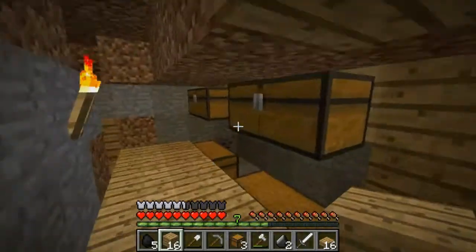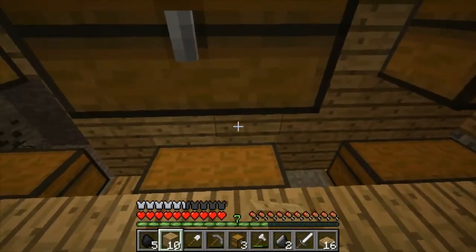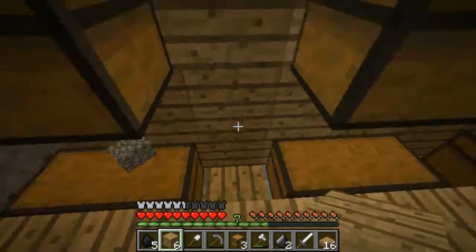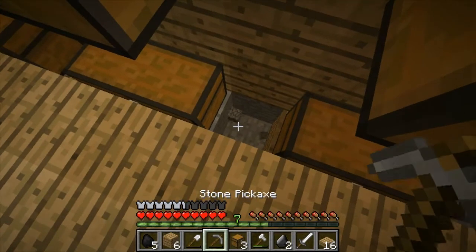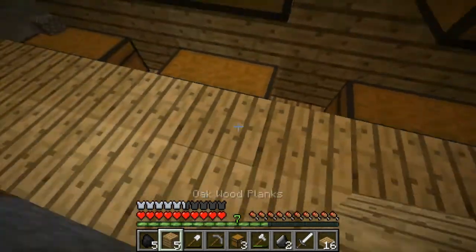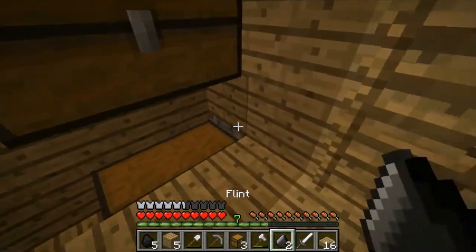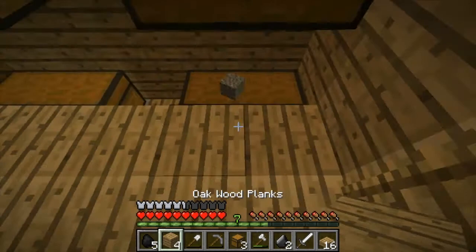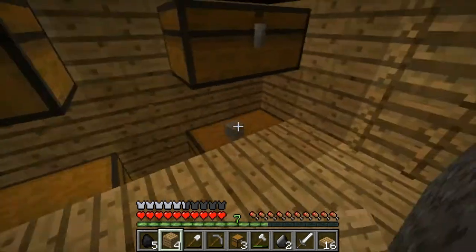Oh, I do have some wood — yippee! That means quite a lot doesn't it, four logs — quite a bit of wood. We've gotta do these bottom bits and we haven't got enough wood, so annoying. But yeah, I can't have that there — that's just so annoying. We can have item frames for that, item frames for that.